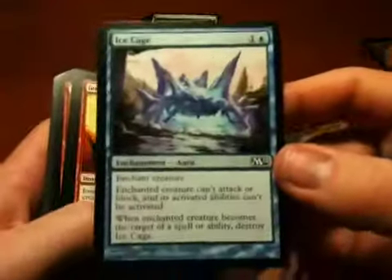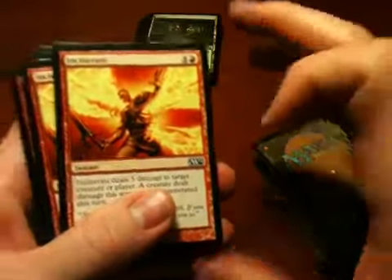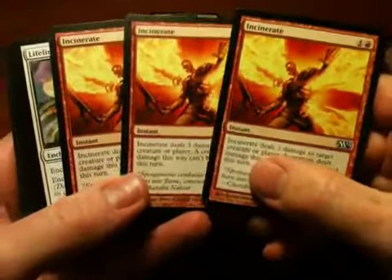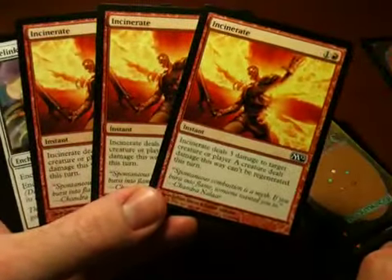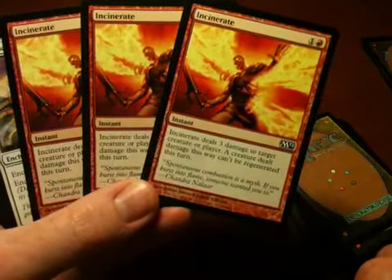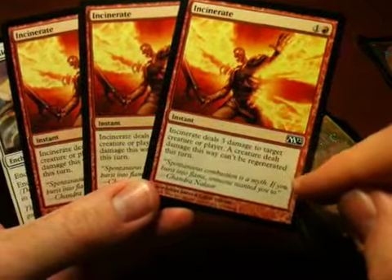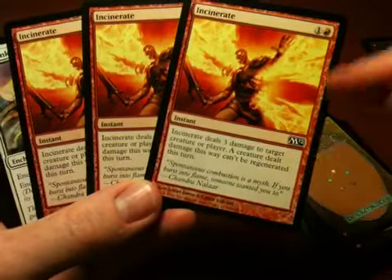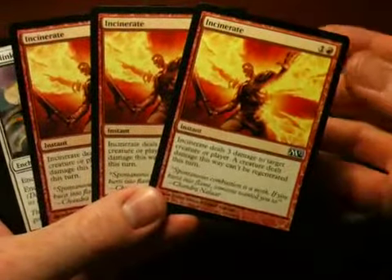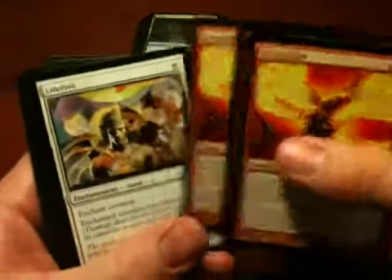Ice Cage — this is basically a blue version of that Arachnusweb card with a slightly different way of dissolving it. Incinerate — this, along with Shock, worries me. I am worried that Lightning Bolt is no longer in the core set, which would be very bad. Lightning Bolt was one red mana and dealt three damage to any target. This is two mana, deal three damage to any target, with a no-regeneration feature which I think is useless 99% of the time. When I was playing, there were actually very few regeneration effects available unless you were playing a committed zombie deck. So that is troubling.